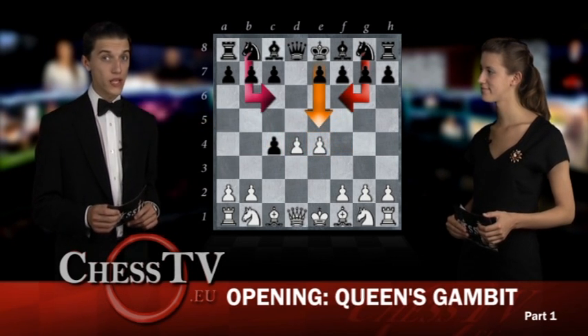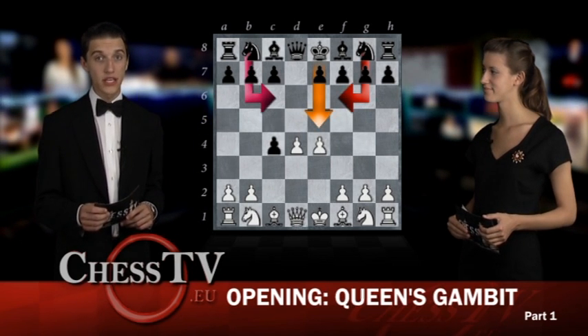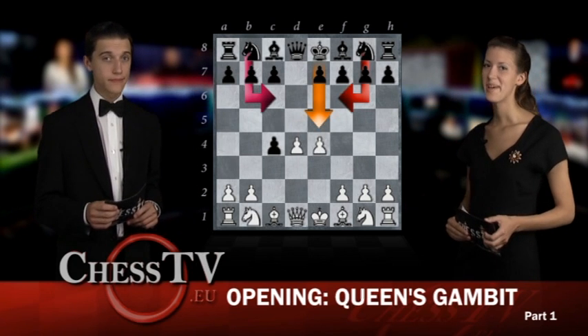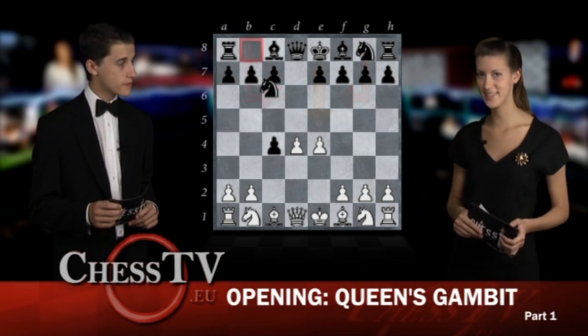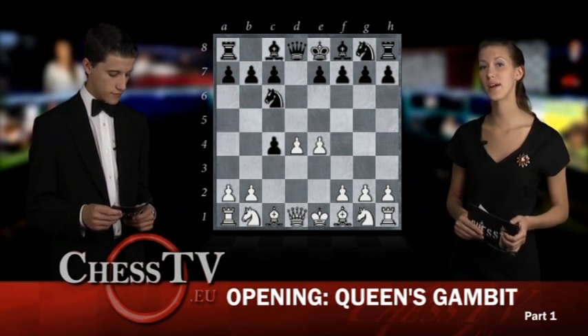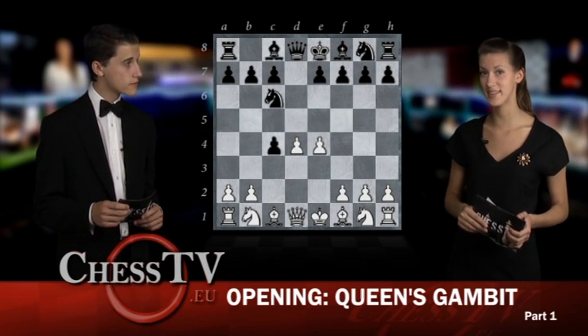But before choosing which move to play as Black in this position, one has to consider which move fits one's own playing style the best. Let us take a closer look at Black's Nc6. This move will more often than not lead to a quite complex position where Black will have good counter chances.